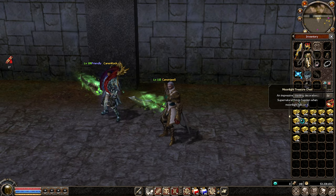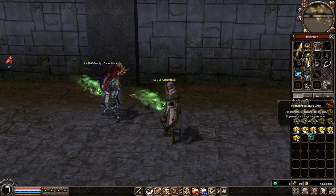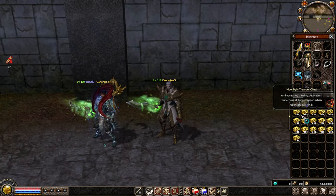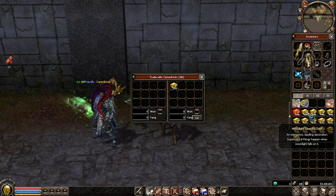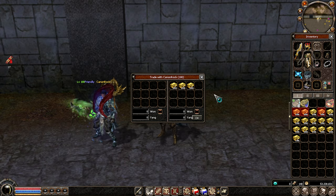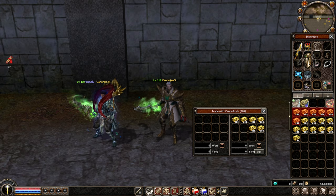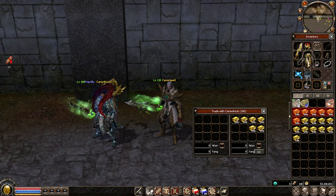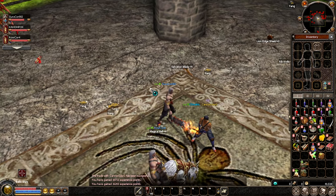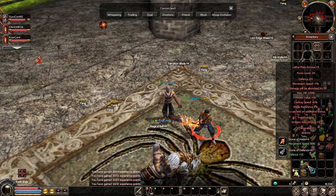So this is pretty much how much I've got — 3700 moonlights in about six to seven hours. It's not much but it's honest work. I'm gonna open half on Canon Rock and half on Canon Jazz. I don't think there's much point recording the openings because everybody knows by now what you can get from the moonlights.